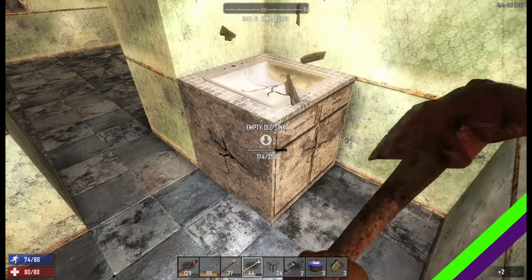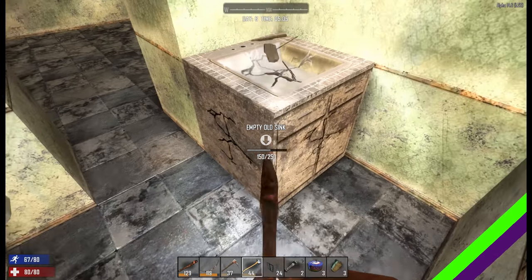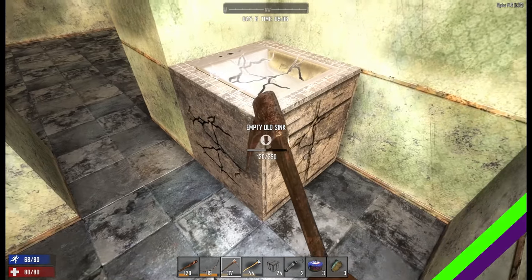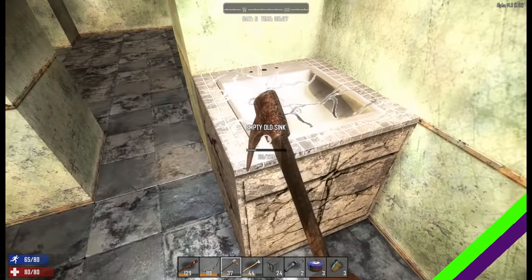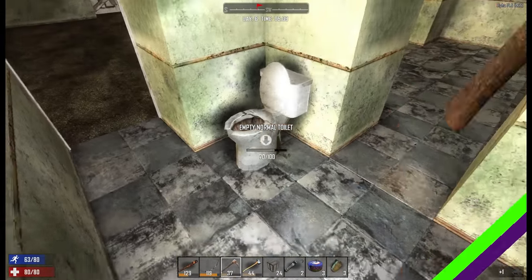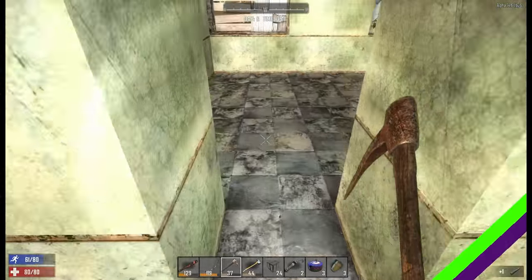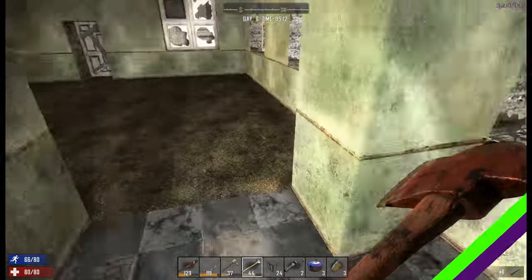I've got a load of broken glass out of that medicine cabinet — two bits of broken glass, one each. Smashing up the toilet, because I'm a rebel! Who needs toilets in the apocalypse? I'm just going to go in the corner!